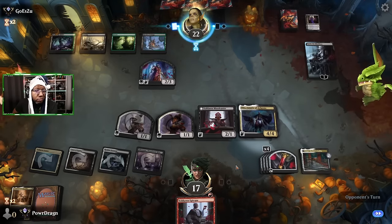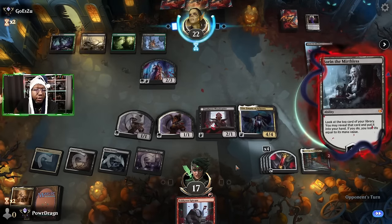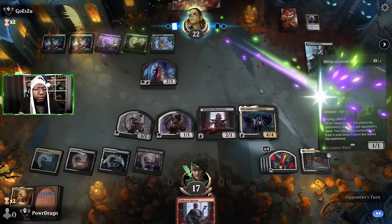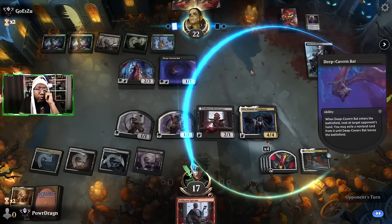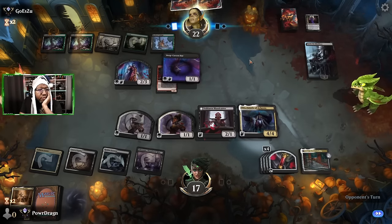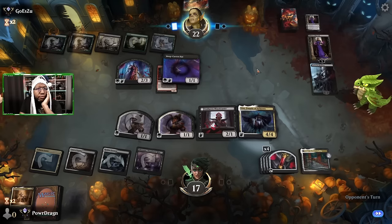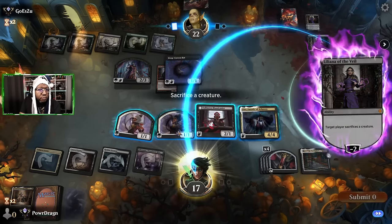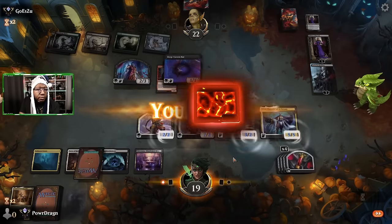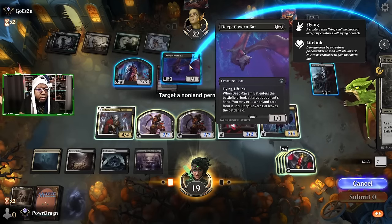Their Liliana, if they have another one, doesn't do anything because we just sacrifice the 1/1. Deep Cavern Bat — good news is we don't have anything we're concerned about losing. Hey, they did have another Liliana — look at that. Who knew!